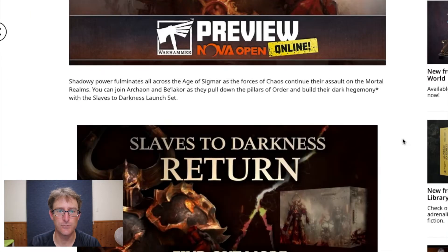Shadowy power fulminates all across the Age of Sigmar as the forces of Chaos continue their assault on the mortal realms. You can join Archeon and Belichor as they pull down the Pillars of Order and build their dark hegemony with the Slaves to Darkness launch set. We already have one of the best start collecting boxes out there with really dynamic poses, but now we get a launch set. This is awesome.